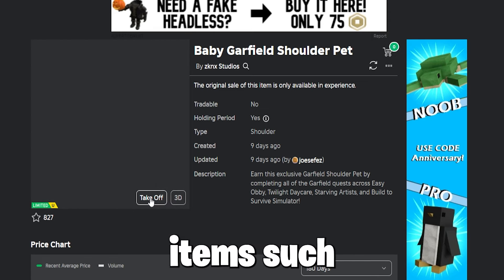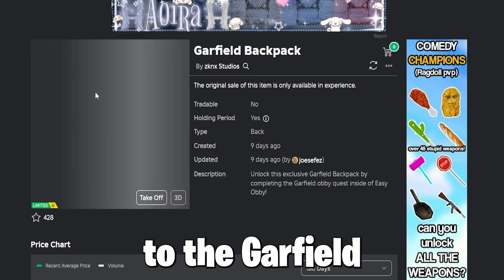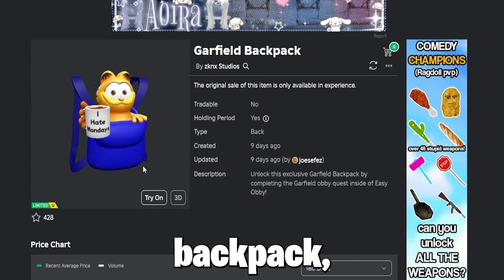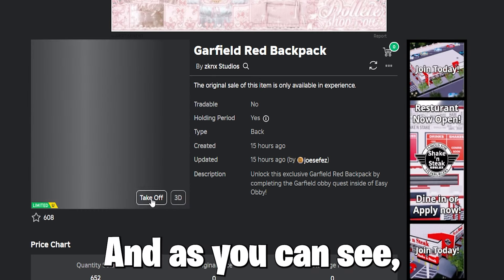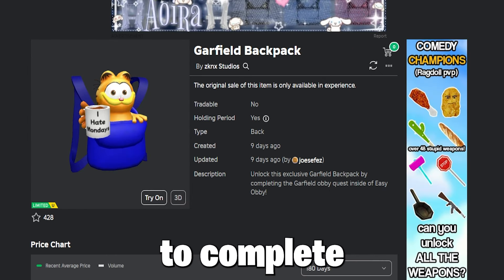So to get new Garfield items, such as firstly the Baby Garfield Shoulder Pet, which looks cute, the Garfield Blue Backpack, and the Garfield Red Backpack, you must join the game Easy Obby. And as you can see, you must complete the obby, which will take 5 minutes to complete to get the item.